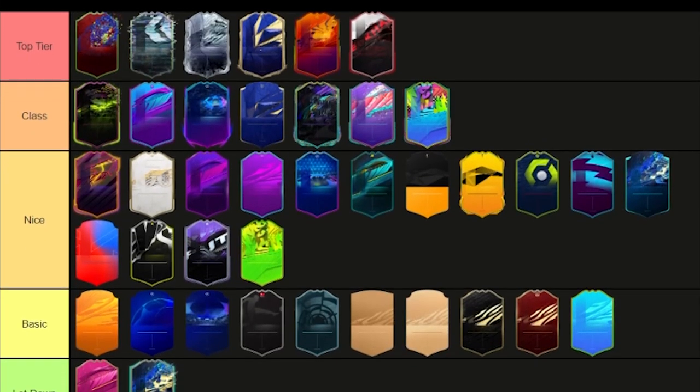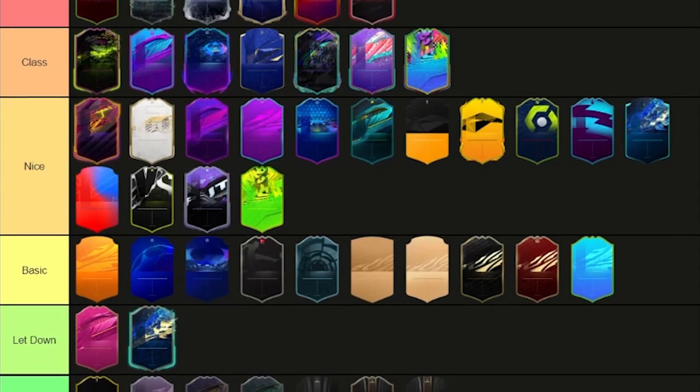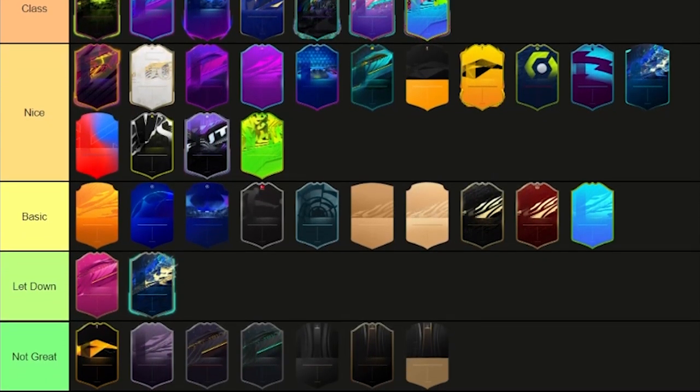There we go, that's all 47 card designs now in the tier list. We have six cards in Top Tier, seven in Class, fifteen in Nice, ten in Basic, two in Let Down, and seven in Not Great. The most probably controversial ones might be the Let Down picks — Footies, where I think they could have done a bit more, and TOTS which is just too similar to last year's. Let me know what you think in the comments below, and if you'd like to see more videos like this let me know too. Thanks for watching — please like, comment, and subscribe if you enjoyed!